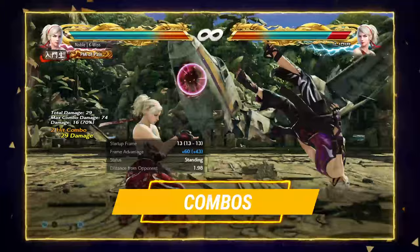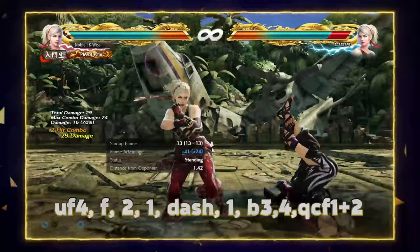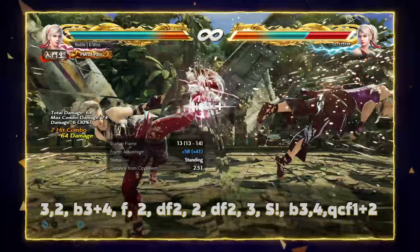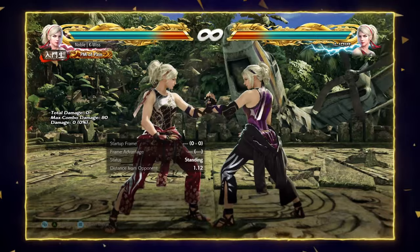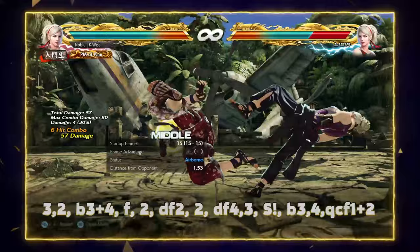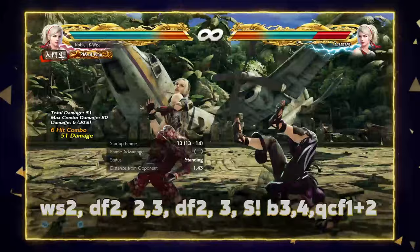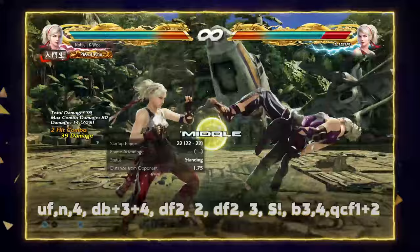One of Lydia's main whiff punishers and combo starters is her hop kick, up-forward 4, which leads into Cat Stance. A simple combo off it goes into a solid route, and if you want wall carry instead, put two jabs in and end with that. Her 3-2 is where you'll get most of her damaging combos with excellent wall carry. Note that the standard combo doesn't work on all characters — smaller characters, mostly females in the cast, require a different combo route instead, which still does decent damage.